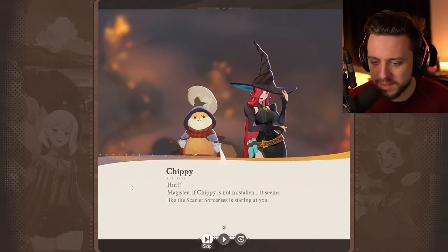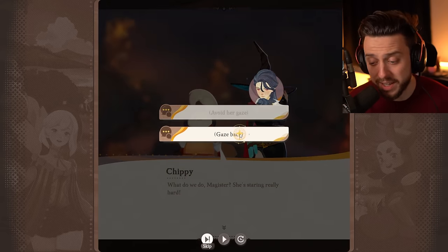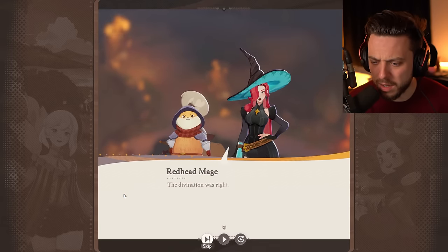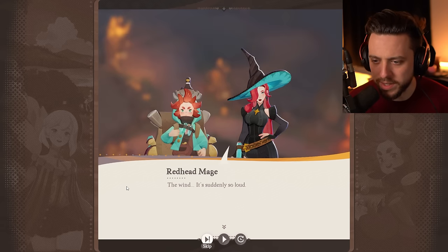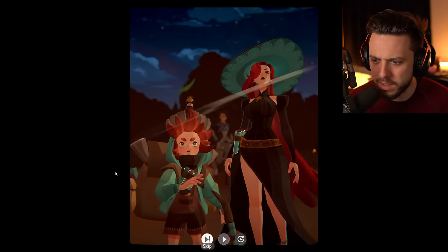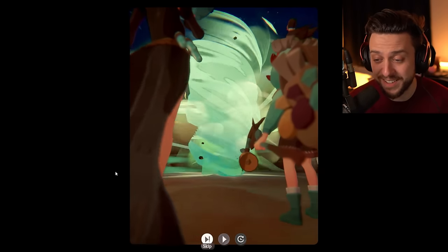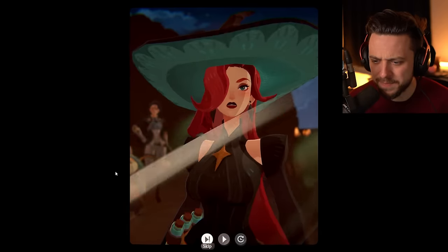Chippy is not mistaken — he's a hamster. The Scarlet Sorceress is staring, looking at me. She says: 'You made me think of someone. The divination was right.' Maybe she knows who we are. Then wind picks up — maybe a storm is approaching. And sure enough, that's a big tornado. I don't think she's the bad guy — something tells me.